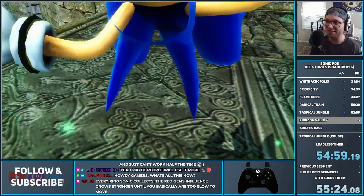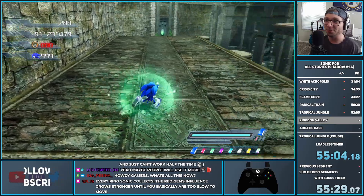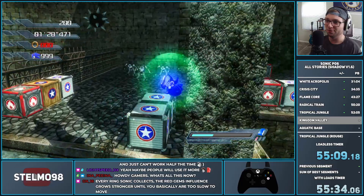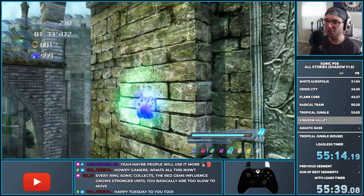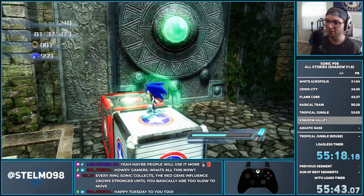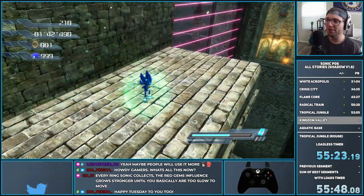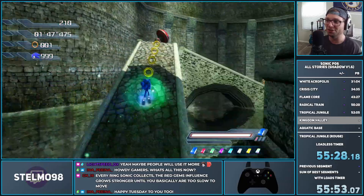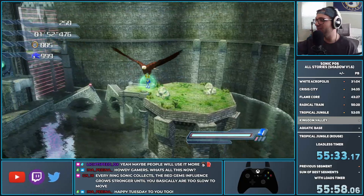Landing right where I was supposed to, obviously. Once we're here we can go through the rest of the section. To skip Silver, we use a Sky Gem, get on top of this platform with a Purple Gem high jump, then high jump and get right over to the Sonic you switch to after Silver, and just head right on through.